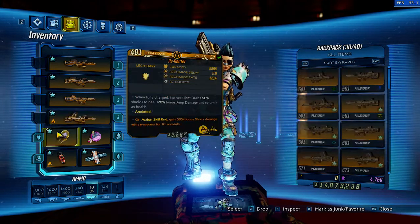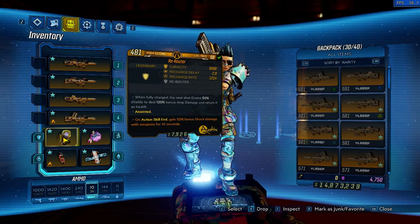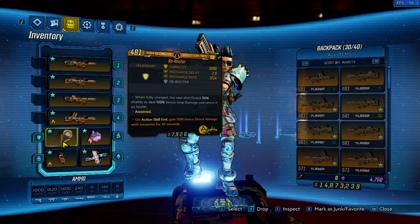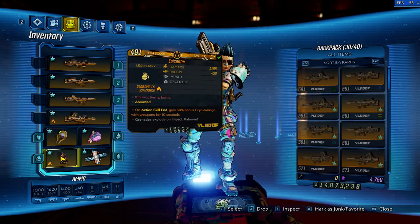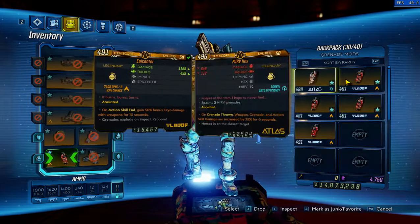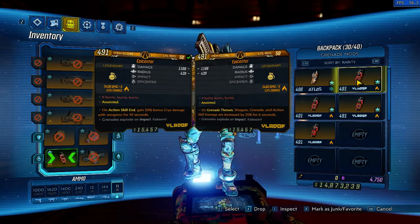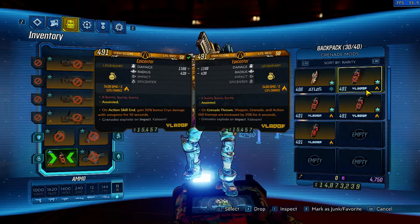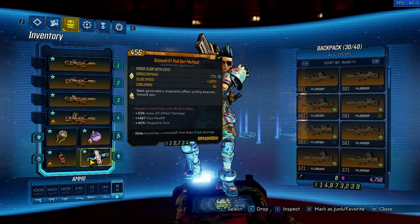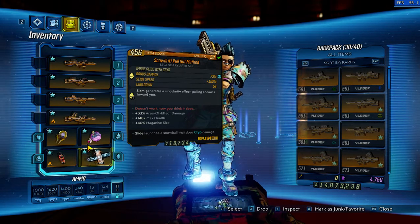We use the Rerouter, like I always do for any kind of one-shots. You got that bonus stock damage for action skill end — not really necessary probably, but it's there and it helps. We also have action skill end cryo on the nade. We could use a non-thrown one, and that gives a good damage boost too. It's just an extra step: after we get out of Iron Bear, we throw a nade off into nowhere. Then we're using 40 or 33% area of effect on our artifact.